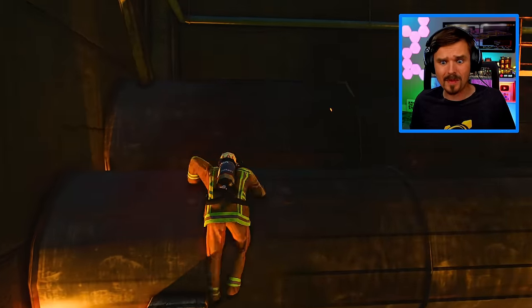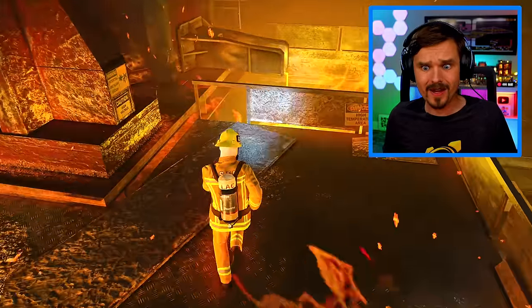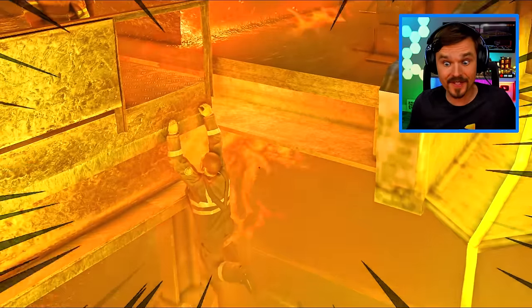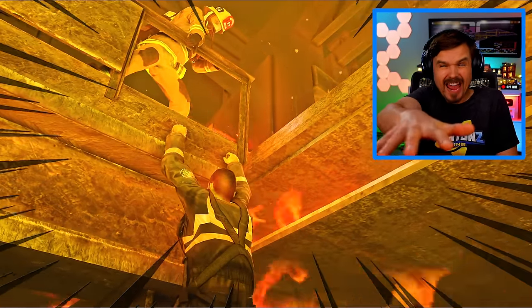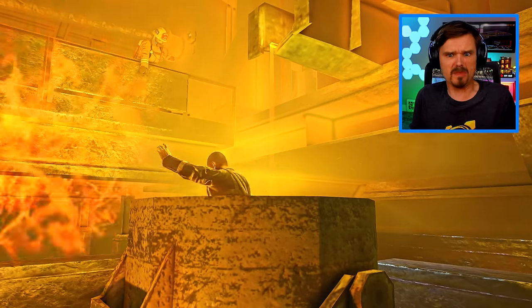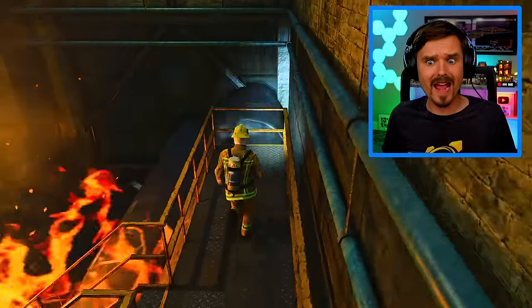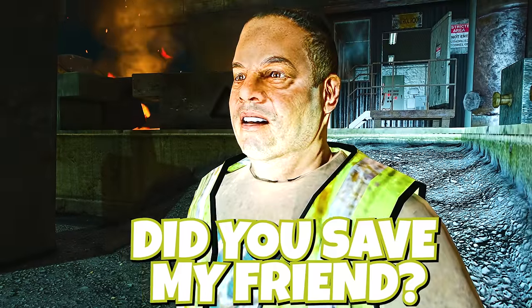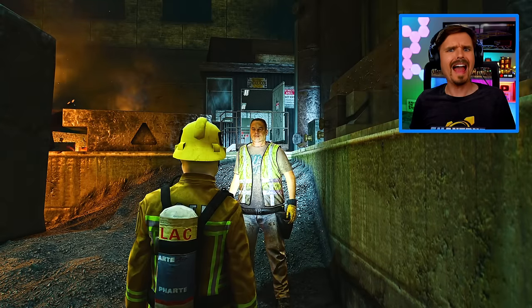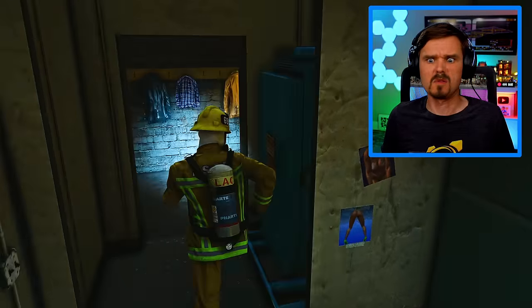I'm gonna see if I can maybe climb these pipes. Yes, here we go. All right, I made it. Where was he? I think I saw him here somewhere. Oh my God, there he is. Come on, give me your hand. You can do it, just give me your hand. No — he fell in. Oh well, maybe he's still gonna be all right. I don't think he's gonna make it. Come on, let's go. We gotta get back to the other guy and get him out of here. Did you save my friend? Yeah, he is gonna be all right. You're just not gonna see him for a while.